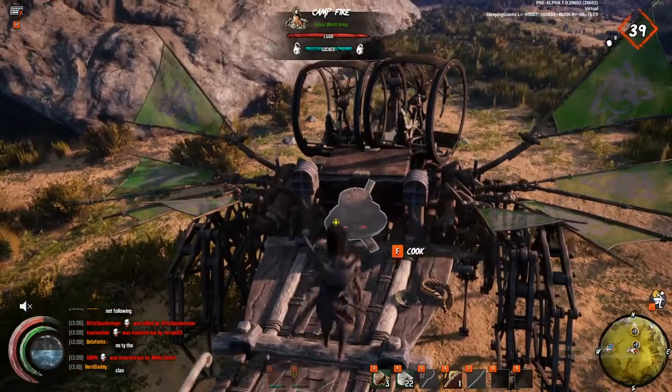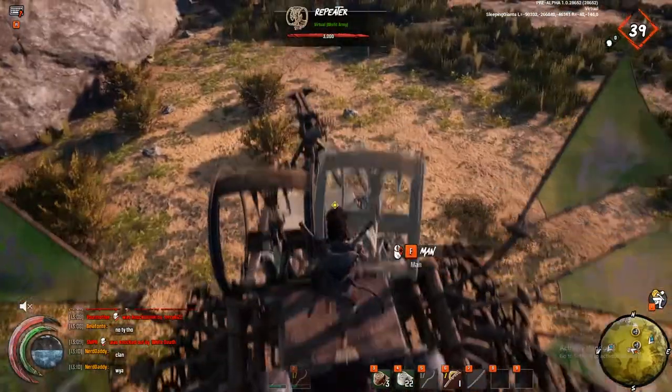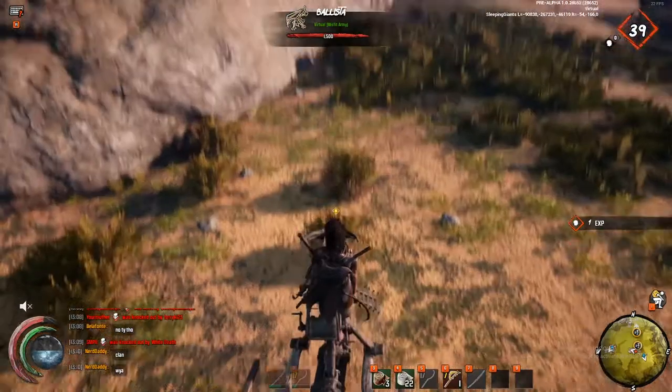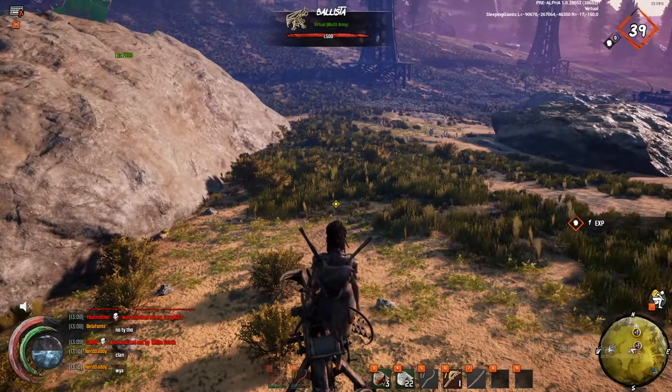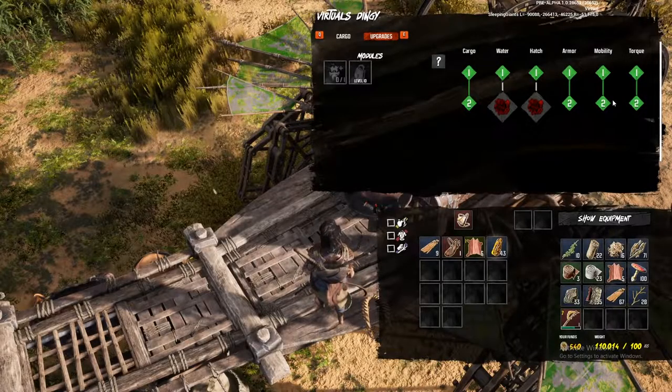Not only is it excellent for firepower, it's also extremely fast and great for farming. I've added a ballista to the front not only for defense and offense but also for crate dragging — you can put harpoons in this and drag crates until you've got thousands of fragments, and it happens fast too.